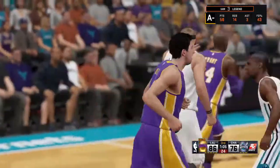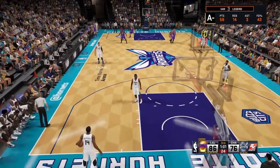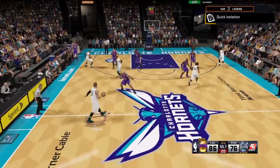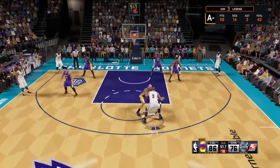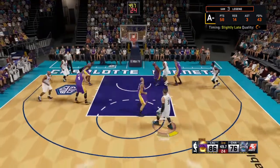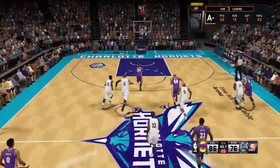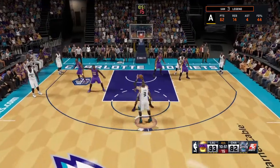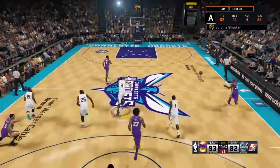If you haven't unlocked Deadeye, Eraser, or Chase Down Artist, I think this is the perfect way to get all three in the same span of games — you pretty much knock out three birds with one stone. You're not even really having to focus on doing any one badge other than Deadeye. You're trying to put these shots up for Deadeye, and as a result if you miss in the process you're opening up the opportunity to get these blocks as well.